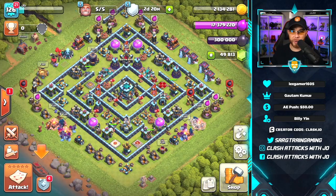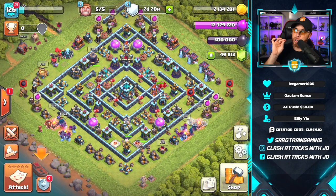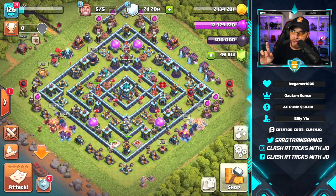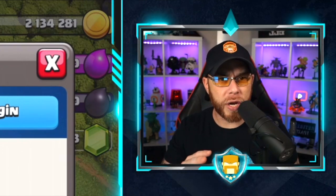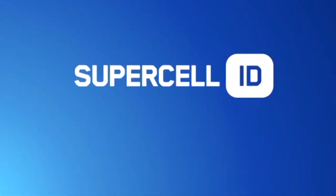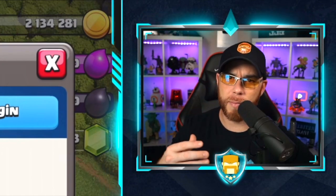That's all the new additions at Town Hall 13. Now let's get into the quality of life changes. A big change is coming to the Supercell ID. Many players have multiple accounts, and currently during live streams the email address associated with the account is visible, which creates a security risk. With this update, they're adding custom names to your Supercell ID accounts — so instead of showing the email address, you can set a custom name like 'Joe,' 'Joe version 2,' etc.